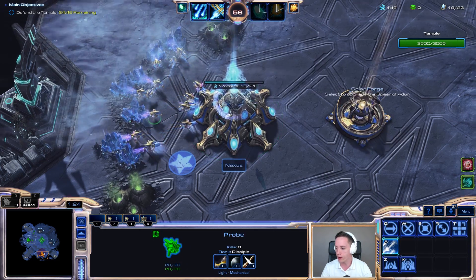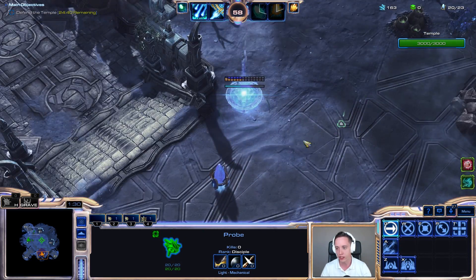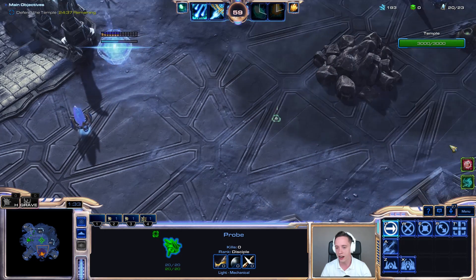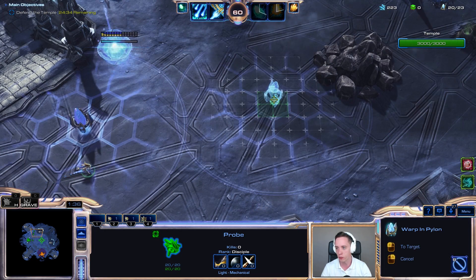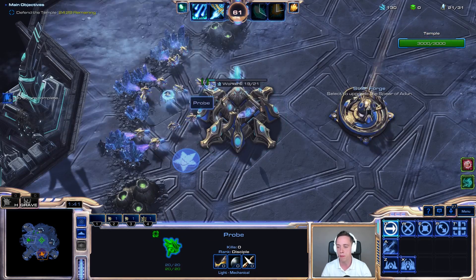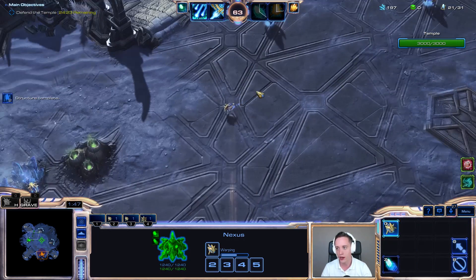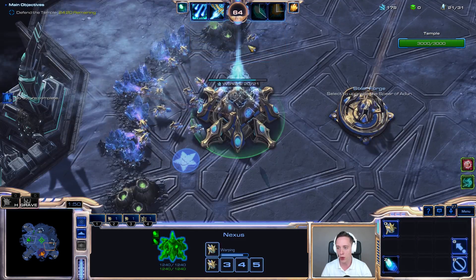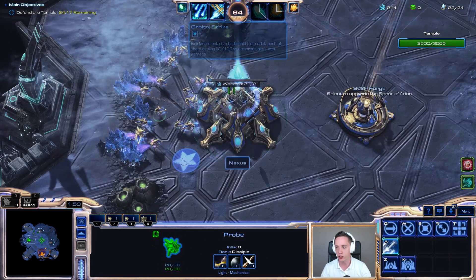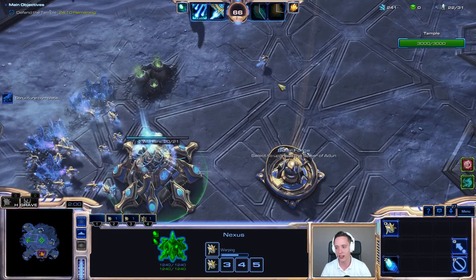I'm going to be focusing my efforts on getting as much static defense out in the early stage of the game as I possibly can. I do need to make sure that I secure my expansion. A lot of the buildings I make are going to be put down instantaneously, such as that pylon. And because I got a mastery point spent here, I can also go ahead and use my orbital strike right from the get-go to get the expansion started even faster than you normally can.